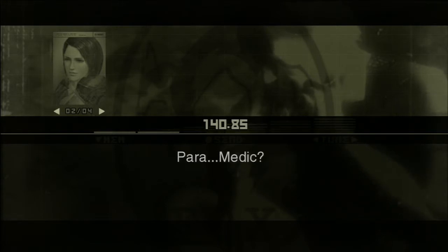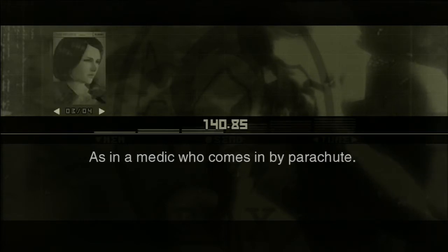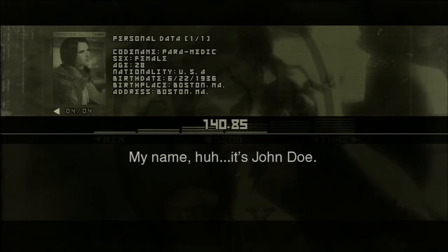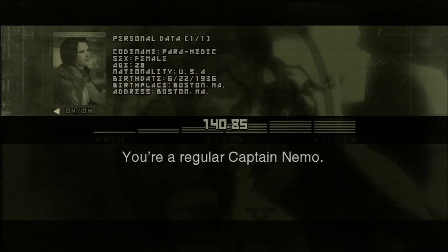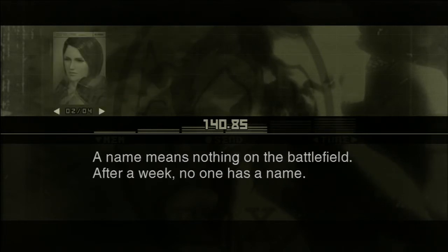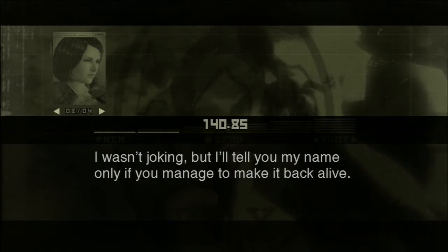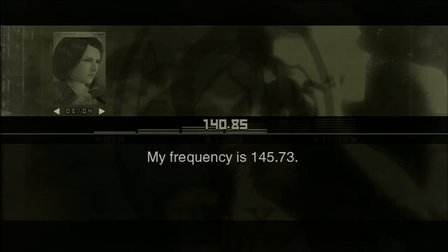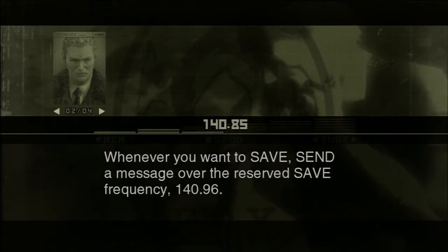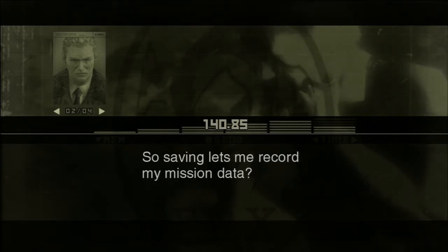Paramedic? As in a medic who comes in by parachute. Aren't you going to tell me your real name? Are you going to tell me yours, Mr. Snake? My name? It's John Doe. And they call you Jack, for short. You're a regular Captain Nemo. A name means nothing on the battlefield. After a week, no one has a name. Jane Doe. I'll tell you my name only if you manage to make it back alive. My frequency is 145.73. Whenever you want to save, send a message over the reserve to save frequency 140.96. Saving records your mission data and the state of your health.